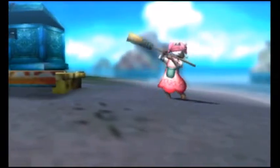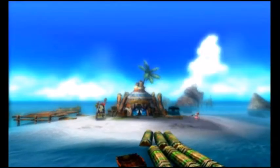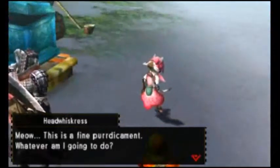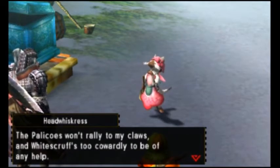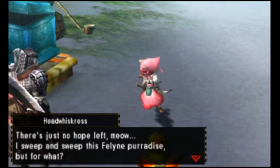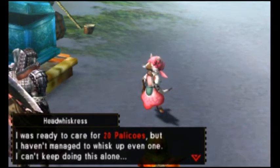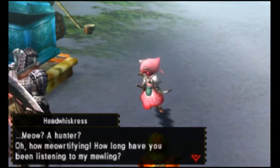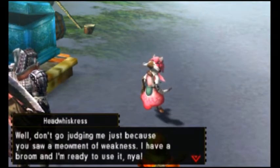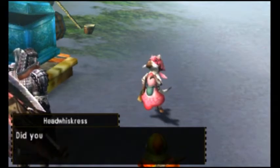Beach house! Cute little kitty with a broom! Oh guys, there's a sword in the stone! I must pull it! A Feyline cat laments: 'Whatever am I going to do — the Palicos won't rally at my claws. The white scruff's too cowardly to be of any help. There's just no hope left. I sweep and sweep like Feline Paradise, but for what? I was ready to care for twenty Palicos, but I haven't managed to whisk up even one. I can't keep doing this alone.' Then she notices us: 'A hunter! How... murtrifying... how long have you been listening to me?'